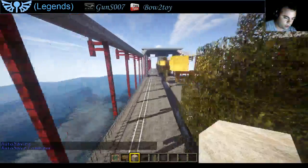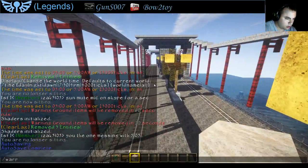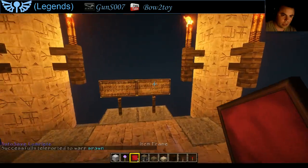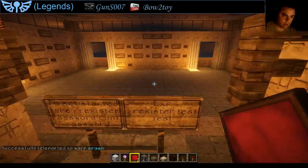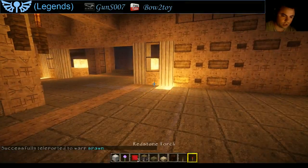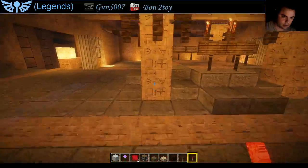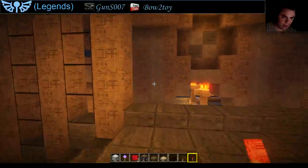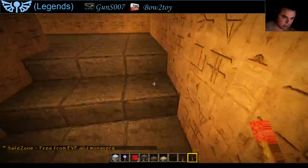I'm going to warp to spawn and we'll go from there. Now the difference from without shaders — when you pull out a torch, I get closer and it changes. So if I'm in a dark spot, it would actually light up that spot kind of realistically.